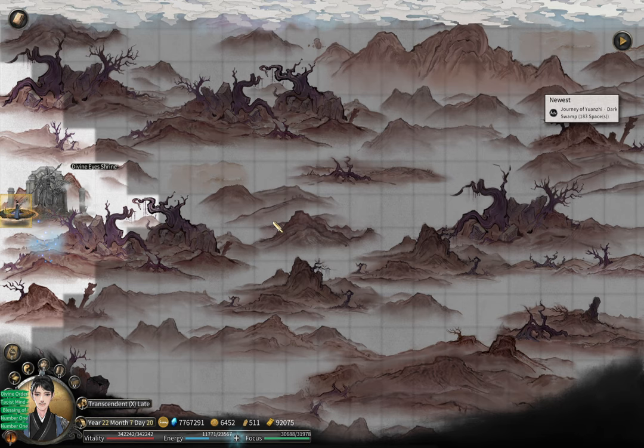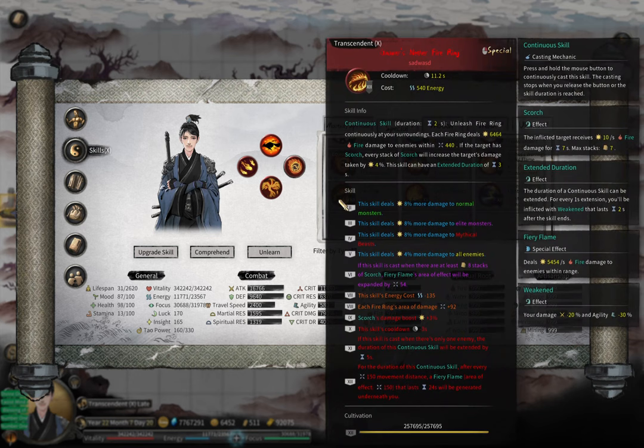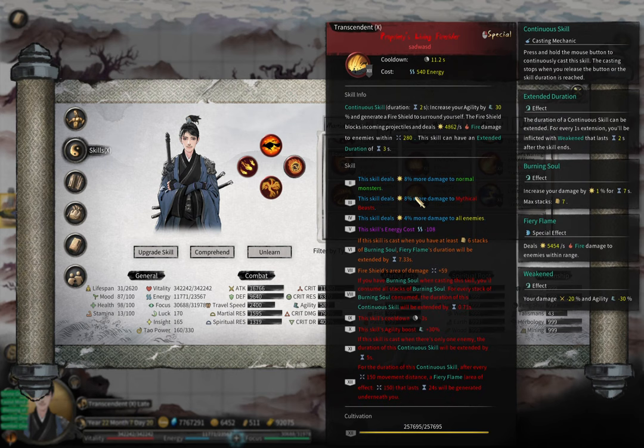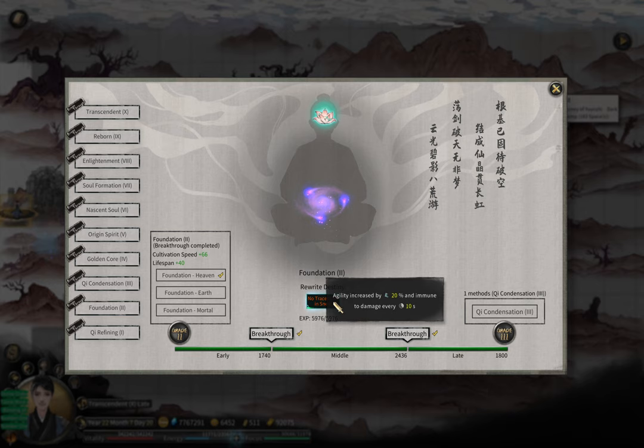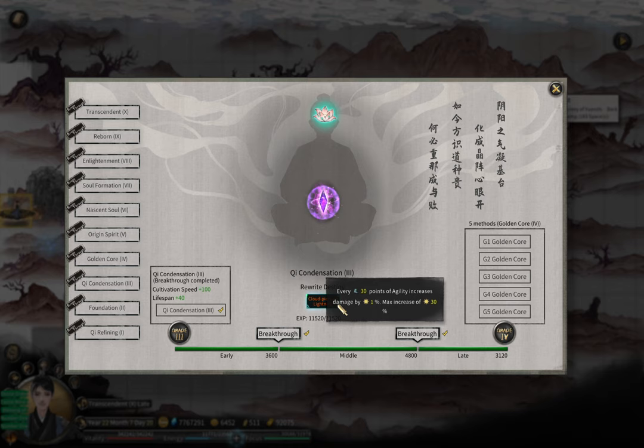If you're using Fire Rider or Fire Ring, since fairy flame generation for those two depends on your movement distance, you probably want to increase your speed. A good fate is No Trace Left in Snow, which increases your speed by 20% — great early game for dodging projectiles, and it also gives a shield every 10 seconds. If you take that, you also want Cloud Chasing Lightning, which increases your damage by 30% based on your speed.